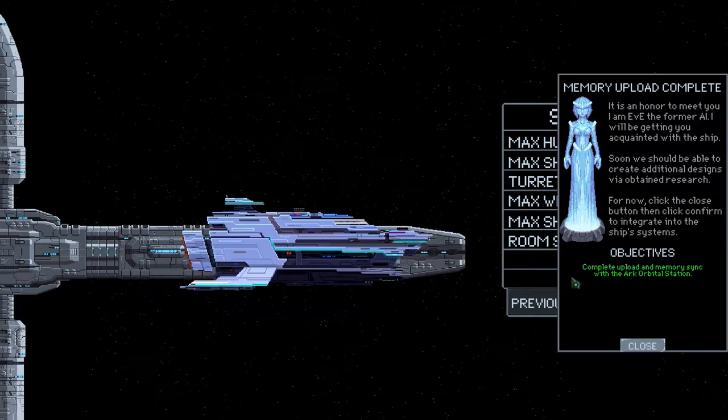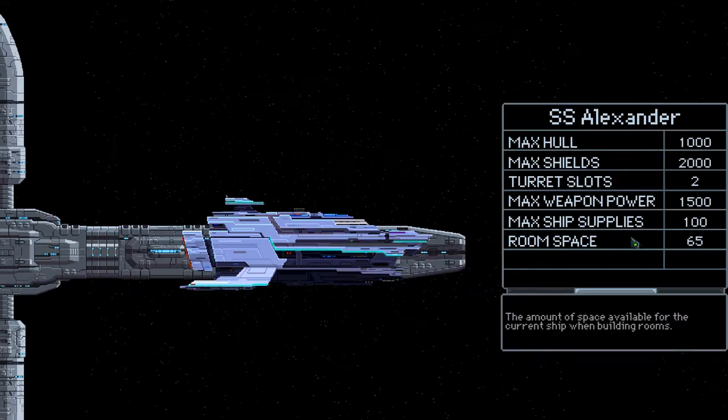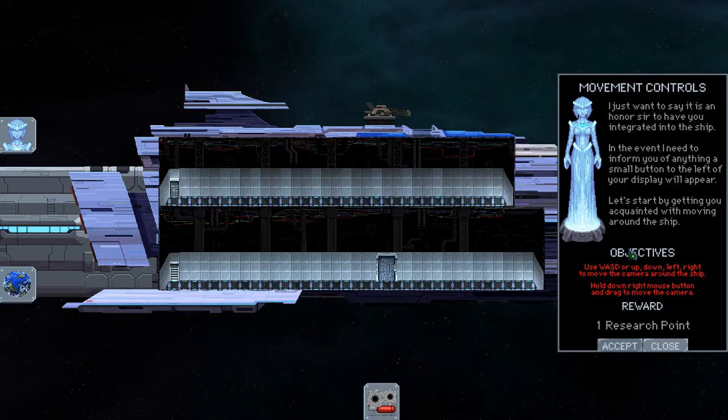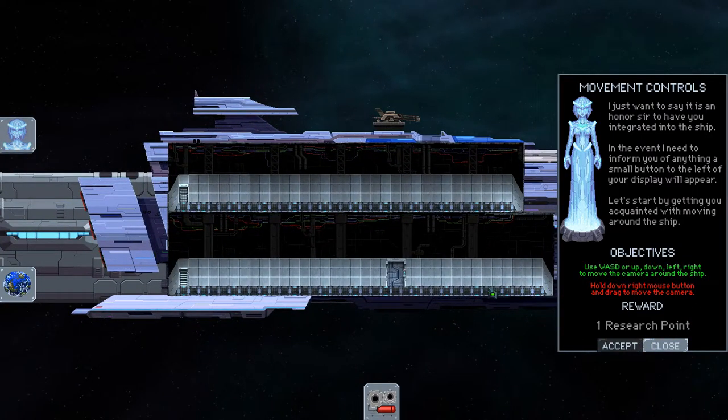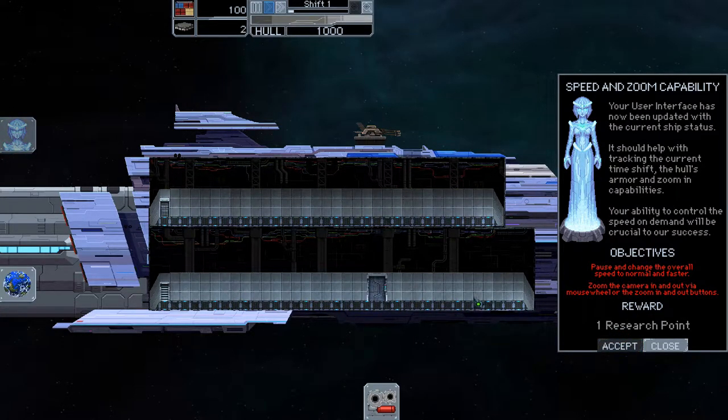The intro was already seen in my old series. Right now we only have this one ship available. We have to go through the tutorial again — WASD, hold to drag. Objective: pause and change overall speed. This is the speed of the clock.